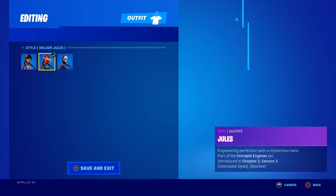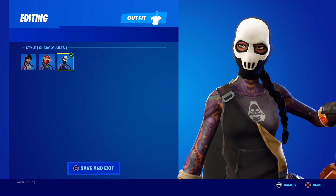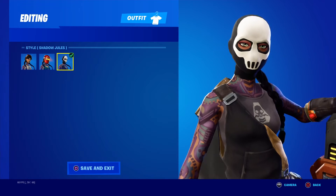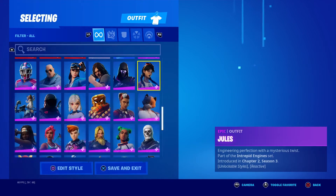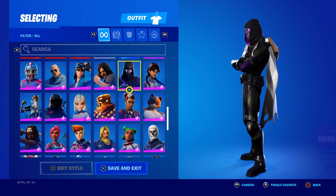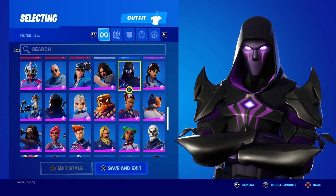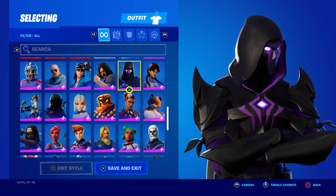Next up we got Jules — the default, Welder, and then this style which could actually be the daughter of Brutus instead of Jules, but you don't know. Dread Omen kind of became my main for a few days after I got him, before the Midas Rex skin became my main.